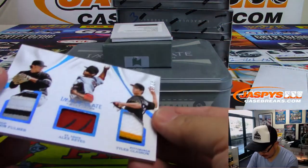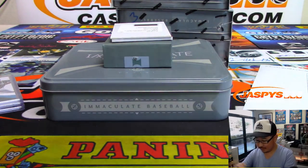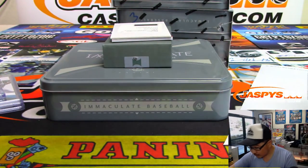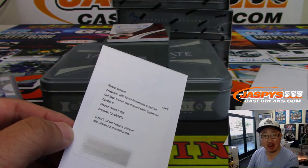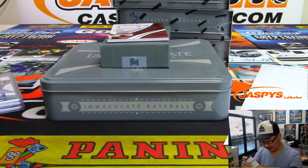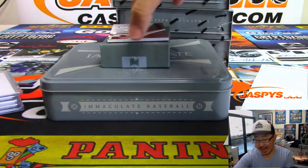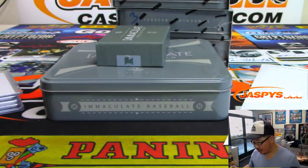We've got a triple relic — 13 out of 25 — that goes to number three, Joe. It's Carson Fulmer, Alex Reyes, and Tyler Glasnow. Nice triple relic. Redemption — Rolando Lewis, you're already on the board with Aaron Judge. Immaculate Rookie Carbon Signatures — Aaron Judge. Bellinger's a rookie in this one too, ladies and gentlemen. And the last one is Ken Griffey Sr. — 66 out of 99, no matter which way you turn it — and that goes to David Hewton in the number six spot.